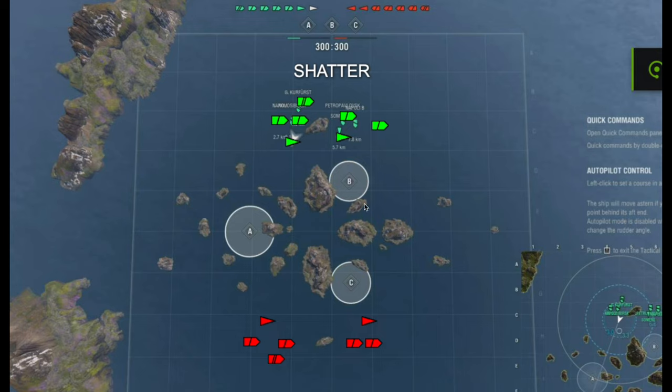Let's get right to it. The map Shatter — this is actually a fun and interesting map because it provides all this island cover. You've probably played this in randoms, but it brings very interesting gameplay when it comes to clan battles.